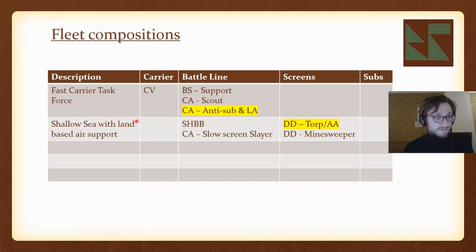The shallow sea fleet centers on a super heavy battleship that can blow almost any ship out of the water. To support it, I've added a heavy cruiser to deal with enemy screens — which are a pain for the super heavy battleship to target — plus cheap destroyers with torpedoes and some anti-air, and minesweeper destroyers, since mines may be used a lot more in shallow sea.